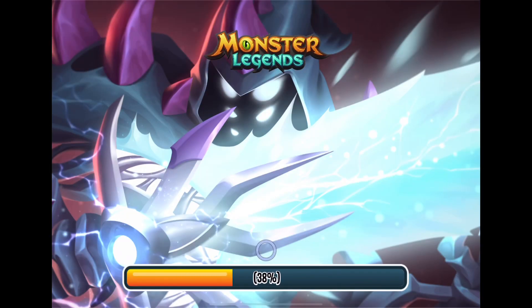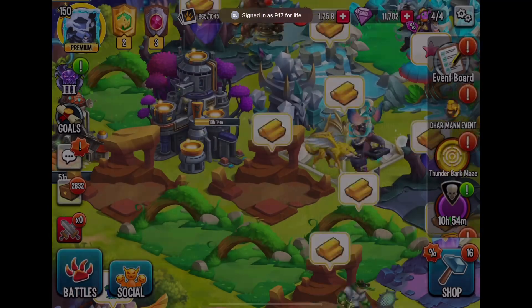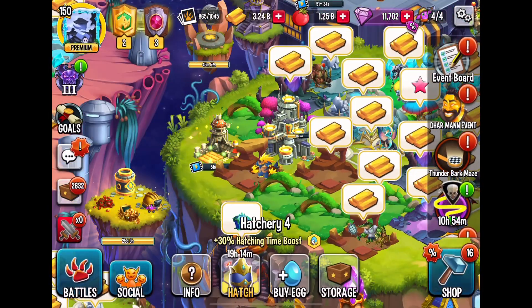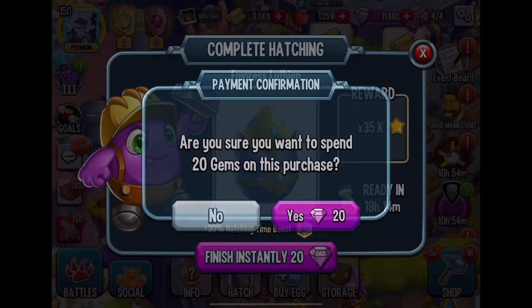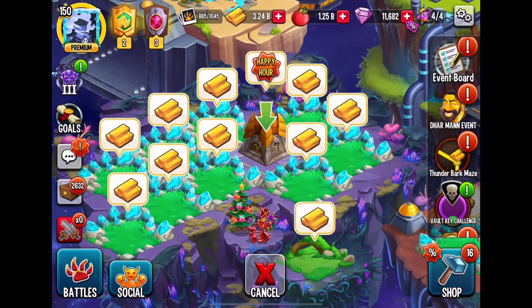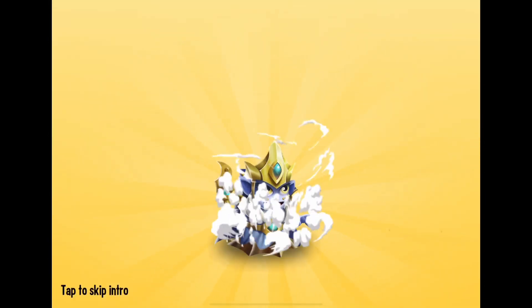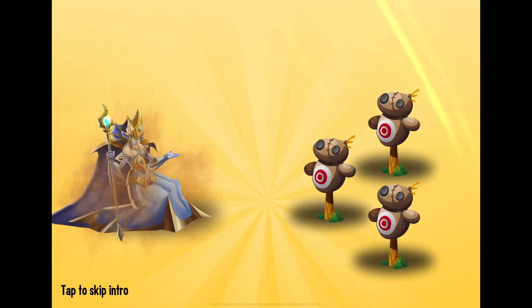Hey, what's up everybody, welcome back to Monster Legends Legend! Today we are going to be talking about one of this week's newest monsters — a monster that you are able to get for free just by viewing videos. This is Empress Luthien — I believe that's how you say her name. We're going to spend 20 gems to purchase her to speed up the hatching time, and we're going to check out her skills.